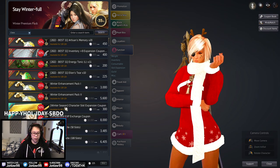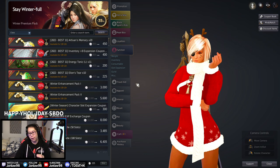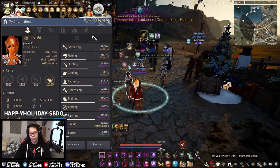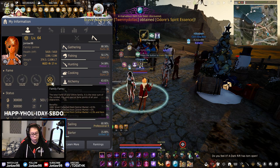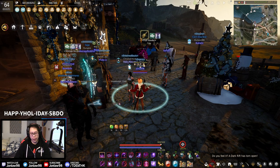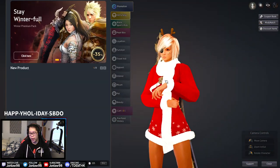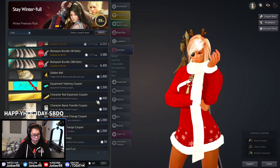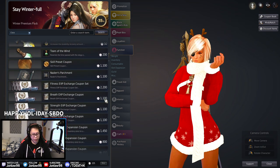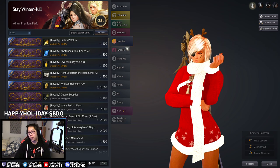If you don't have max character slots, please get them — they have benefits beyond just playing multiple classes. They serve as energy batteries, fail stack holders, and give family fame, which earns you more silver every day. Play your characters, try something new, and keep your family fame growing.